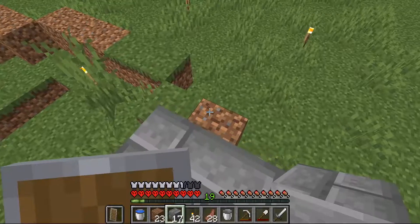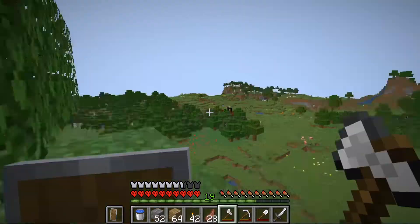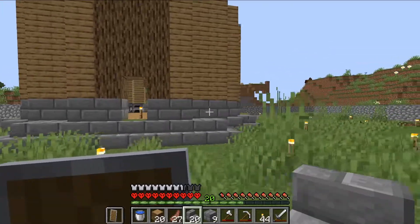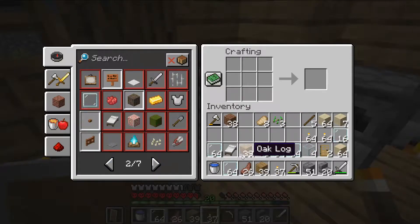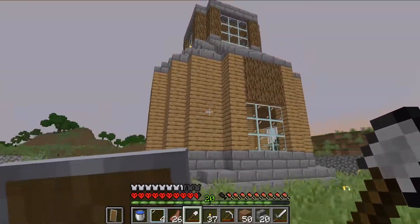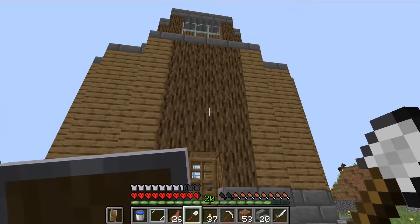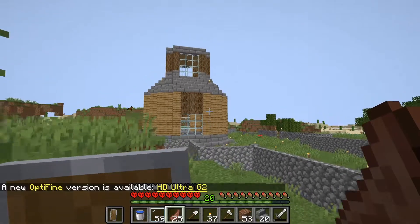Previously on Minecraft Hardcore: construction has begun on the base. We've got the outside looking better without all the dirt, added a door, made a ton of glass panes, and started adding in the windows. The beginning starter base is complete, and we added windows for a much better look.